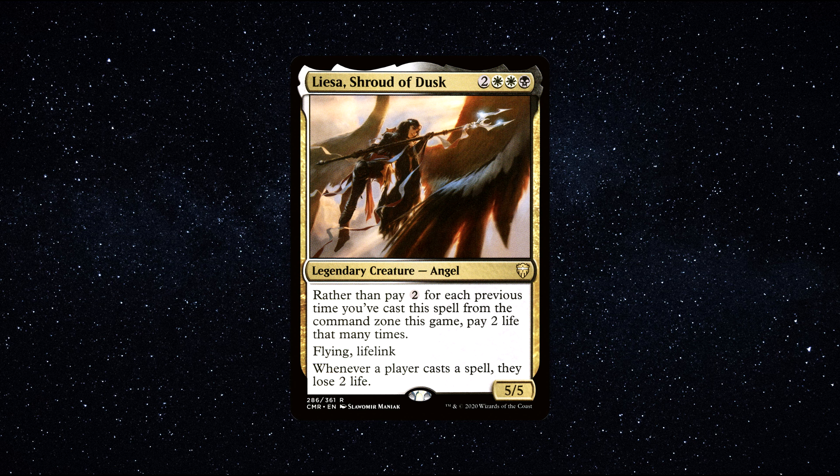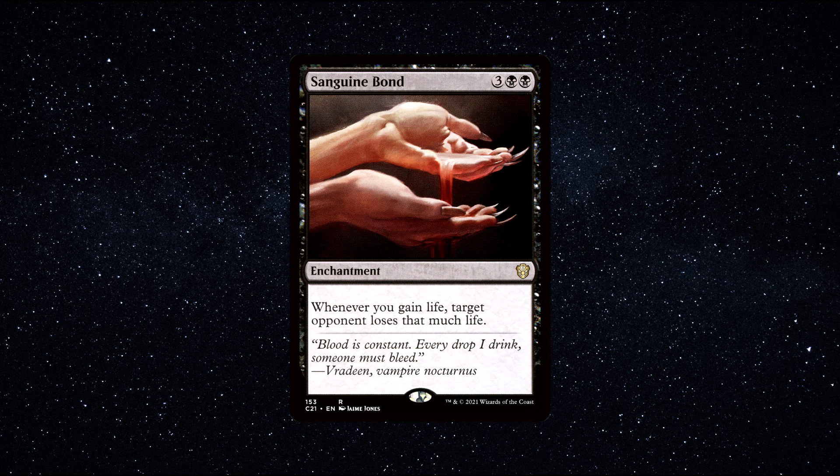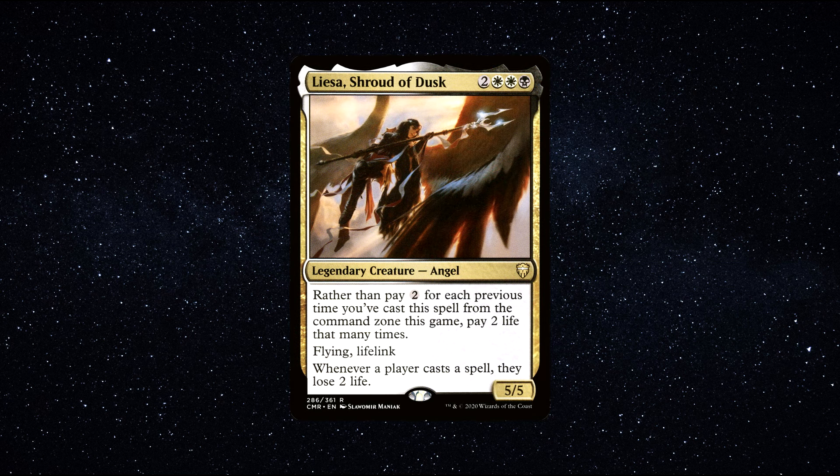Paying 2 life instead of 2 generic mana each time she's removed is way more easily achieved, especially if you're building a life gain deck — which, guess what, you totally will be, since she makes a freaking awesome life gain commander. She's an excellent life gain commander, with the capability of draining opponents' life totals down rapidly once she's out, as each time they cast a spell, they lose 2 life. However, be warned, this affects us as well, so make sure you're stacking that life up before you get her out. Two high synergy cards I would pair with Liesa are Kambal, Consul of Allocation — I like this card a lot. When paired with Liesa, you can really dish out the life drain to your opponents and make them think twice before casting any spells. And Sanguine Bond, an excellent enchantment spell that synergizes incredibly well in a life gain deck. Overall, Liesa Shroud of Dusk makes a truly excellent life gain commander and a powerful one when utilized well. You can buy this commander for around 80 cents.